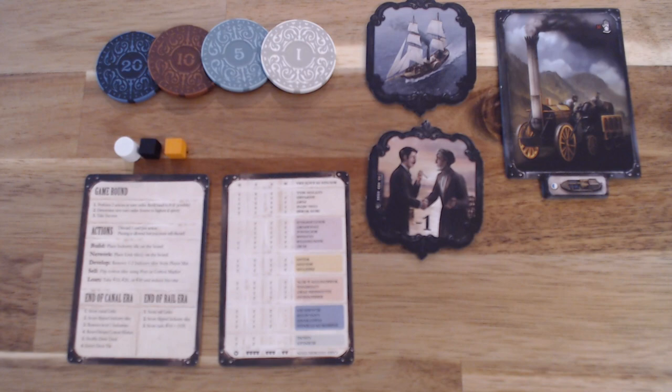Here we have the other elements that come out during play, starting with the iron clays for the pounds, the distant cotton market tiles which are two-sided, the Stevenson's marker, the two-sided reference cards indicating rounds, actions, what to do between eras, and on the flip side the disbursement of cards and how many of each are in the deck. And then we have the coal cubes, iron cubes, and the distant cotton market tracker.